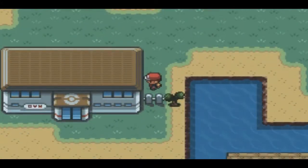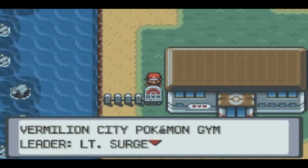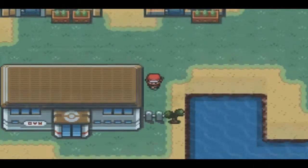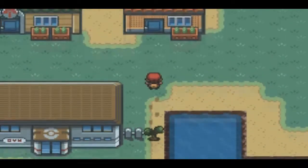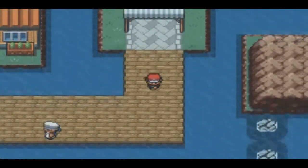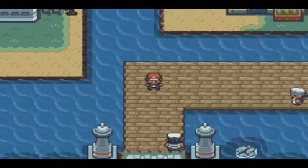So right here is the gym — the Vermillion City Pokémon Gym, Lieutenant Surge's gym. You need Cut to be able to get past these little trees, and to get Cut you have to go down to the SS Anne, which I'm probably going to do. I'll see you next time.